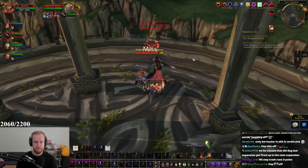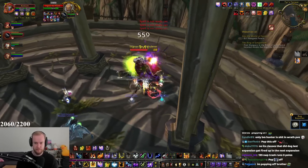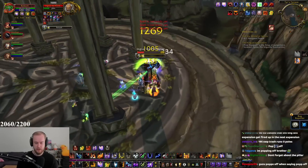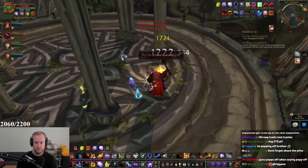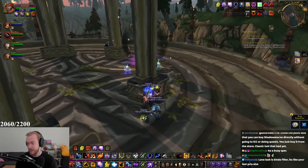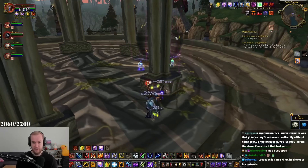Pop totems. Now I have the mana. Use my Maelstrom proc, Lava Lash, Flame Shock, Storm Strike — another Maelstrom Weapon proc, there it is! I think I'm getting it. This spec is very busy — if you're thinking about playing Enhancement, your fingers will be busy. You're going to be blasting all your keys like crazy.